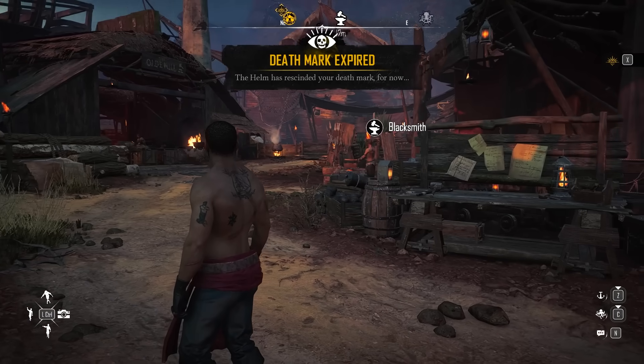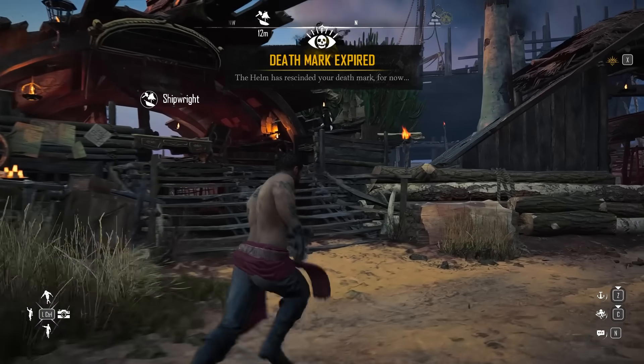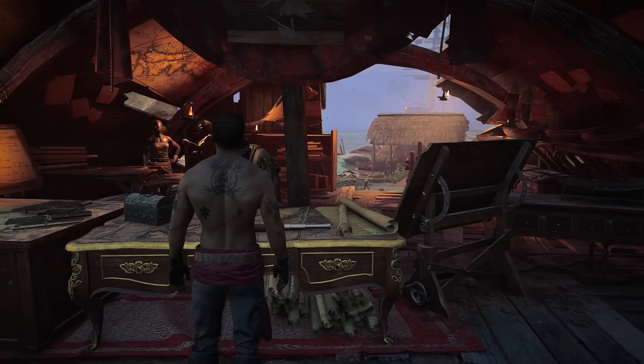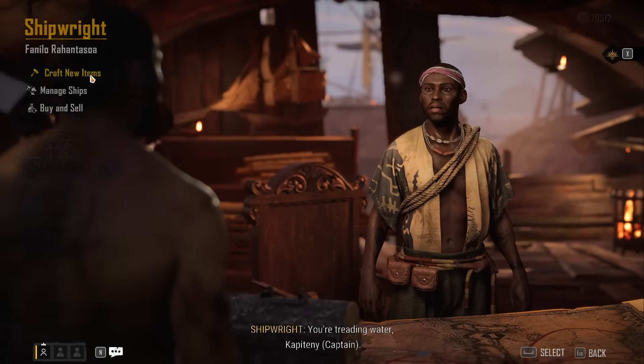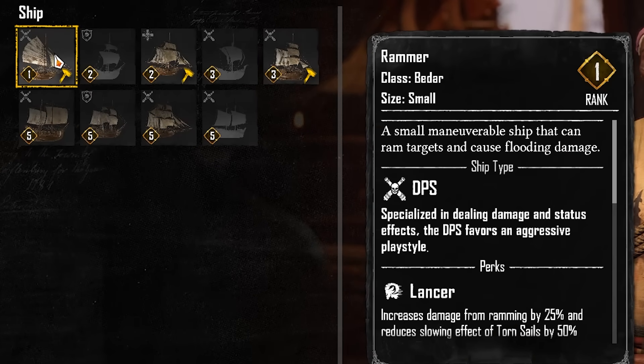You can also hunt down specific things you need. At the beginning of the game you start with the dhow and end up with the beater — the rammer ship — which is the rank 1 entry-level vessel. From here you're going to want to upgrade to another ship as soon as you can.